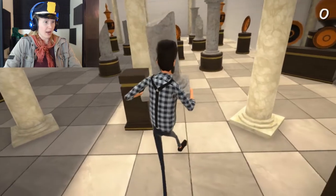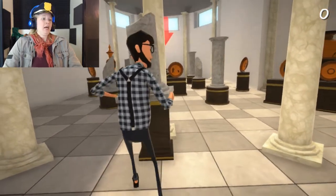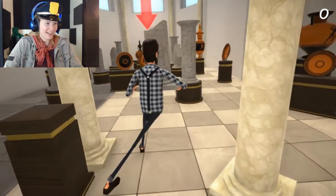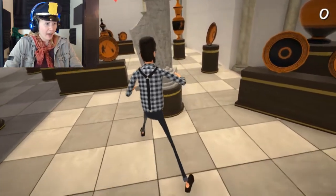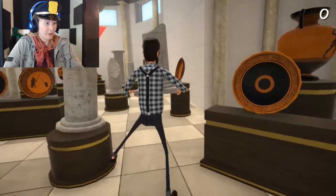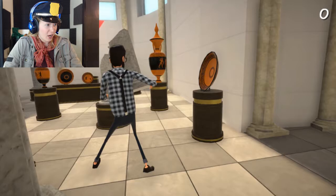And I can only go forwards and backwards. I'm gonna just take this pillar since this is the first thing that's in front of me. I need to not break anything. It says I'm the first museum guard — maybe I have the night watch. Don't break that very expensive pillar! That's an expensive piece of stone.